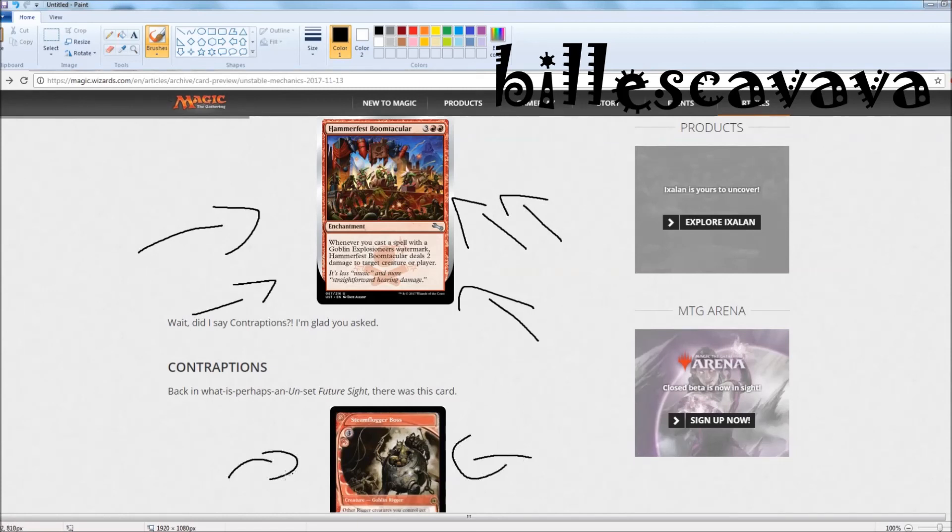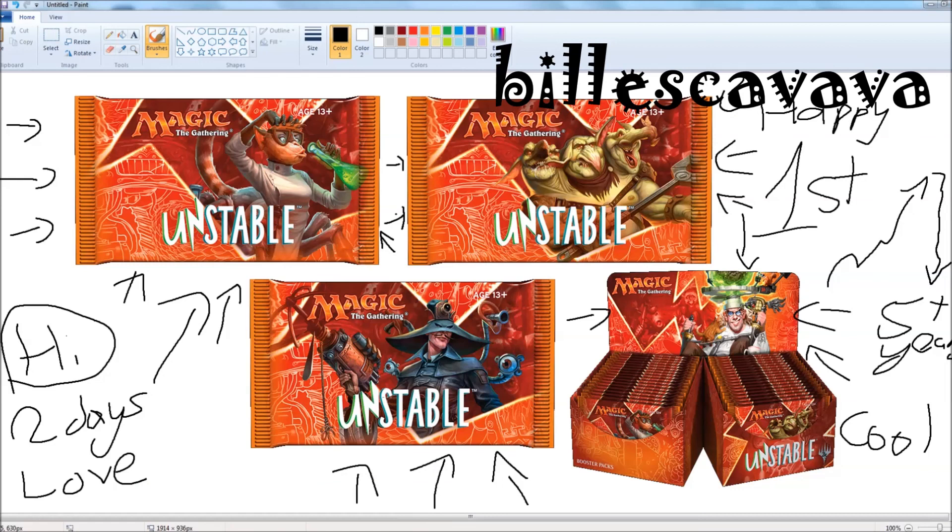In five years' time you're going to look back and want to draft that set. So what do you guys think about Unstable? Do you like it? How does it compare to the other Unsets? Tell me down in the comments section — do you like these mechanics? They're pretty interesting, pretty out there. Please don't forget to comment, rate, and subscribe. Bilishkavava out.